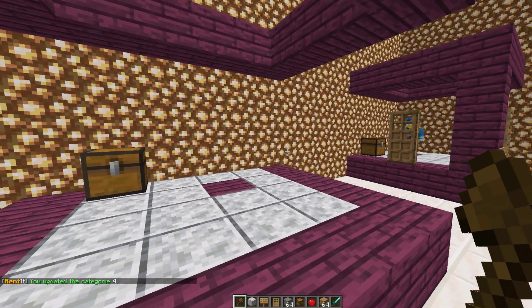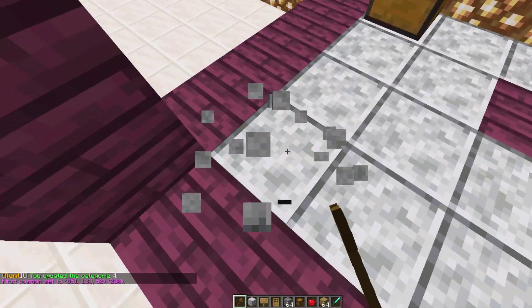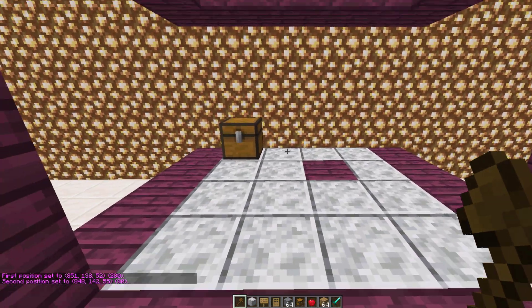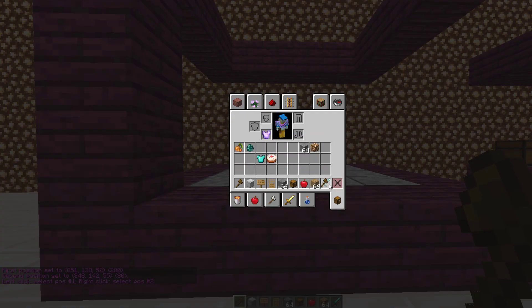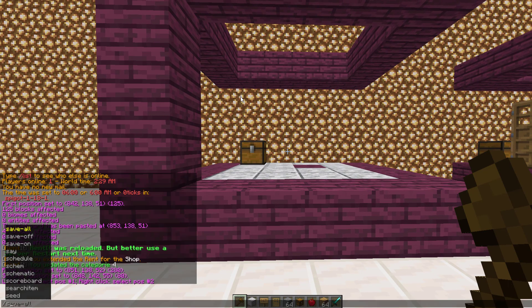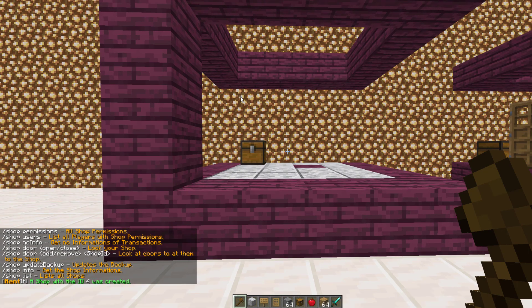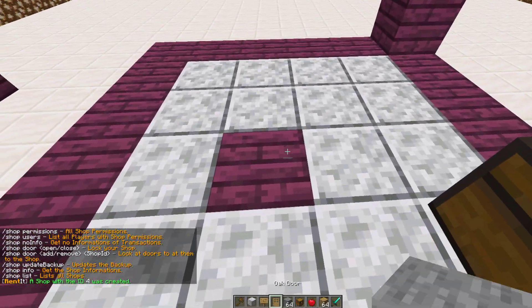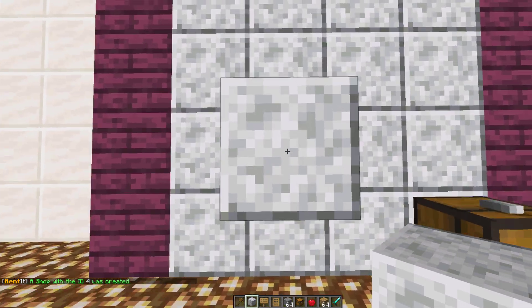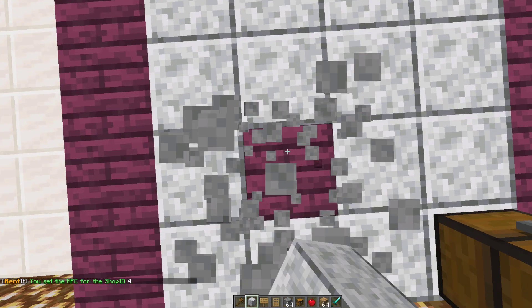Once we've done that we need to set the area, which is going to be just this inside section. I'm going to right-click and left-click with the WorldEdit wand. If you don't know how to get that it's //wand and that will give you a wooden axe. Once you've done that you can do /shop set area for area number 4, and that's going to create ID number 4. Once you've done that you can set the NPC location - go up a block to make sure it doesn't go through the floor and do /shop set NPC. You don't need to add the 4 on the end because it knows you're talking about shop ID number 4.